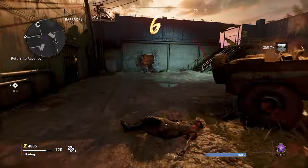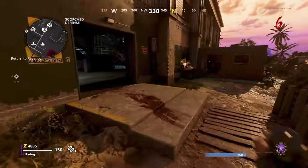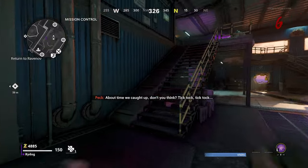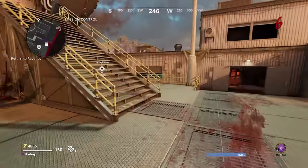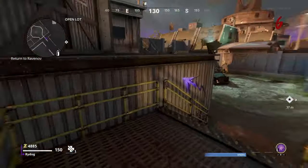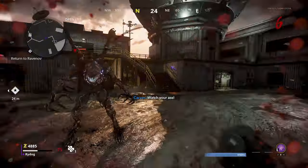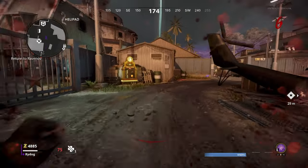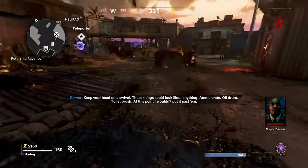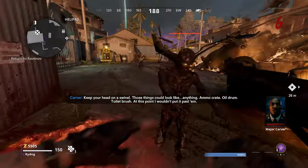I've managed to turn on all the generators and now I've got to go back to Ravenoff. When I do that I can access pack-a-punch and perks and all that good stuff in the starting room. There's not really much going on in this gameplay — hardly any zombies left — and I'm just running around the map with a knife. Mimics have already started spawning, and there are two knife kills so far. Yeah, mimics are fun.